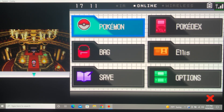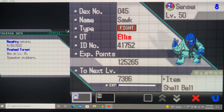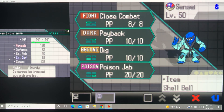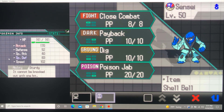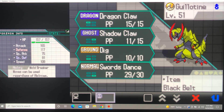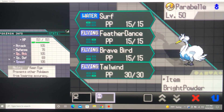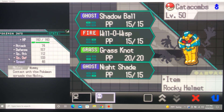We are back — Pokemon Black hardcore nuzlocke, continuing the run in the Elite Four. We're on the second member, focusing mainly on dark types, and we are bringing Sock back to the surface. Gave him the shell bell instead of the black belt; we're going to see if that pays off — I'll explain that later if we run into it.